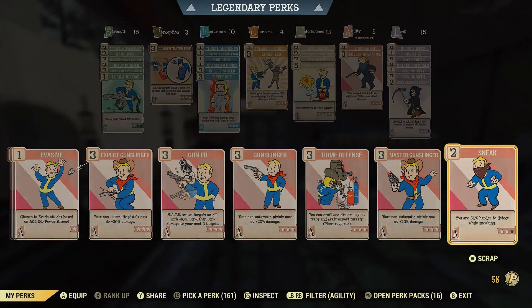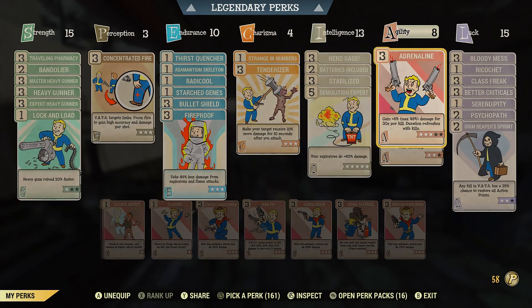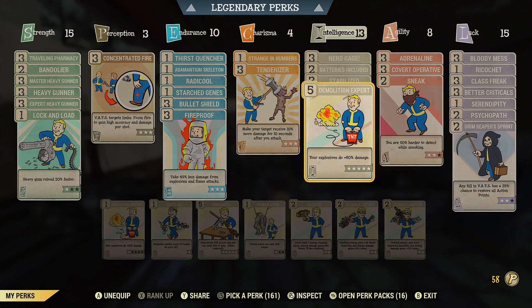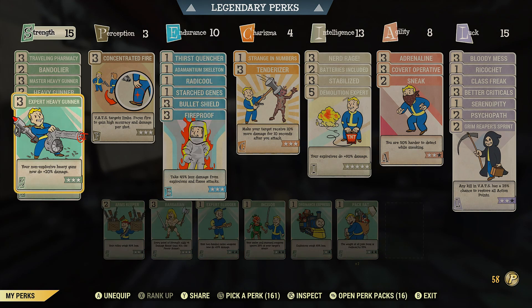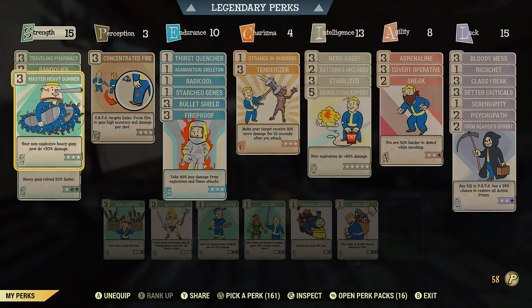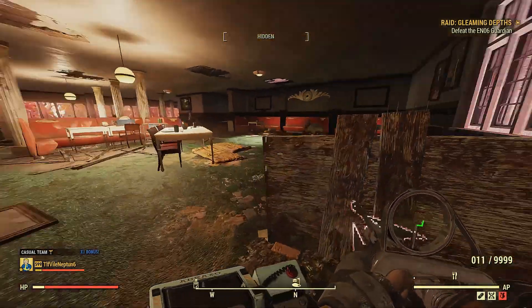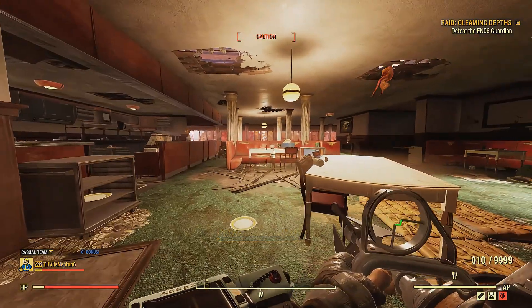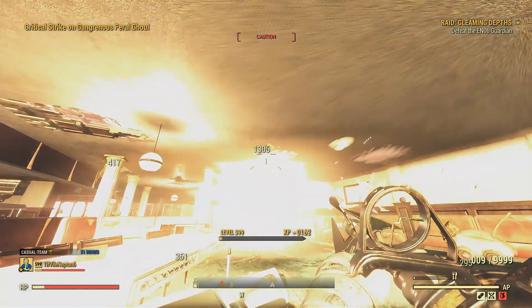Just taking a glance at the cards though, real quick before we do, I want to show you that I got all the heavy gun cards on. Now I got demolition expert just to see if maybe that'll help the mod, not the actual weapon. And then I got all my other perks, but look at this. When you shoot these right in the limbs, they just boom, one hit explode, but it takes out most of the enemies around.